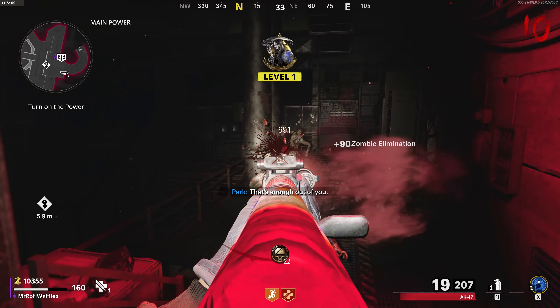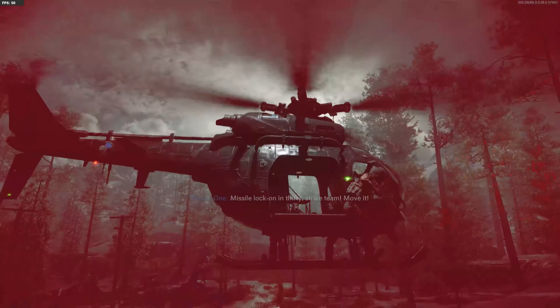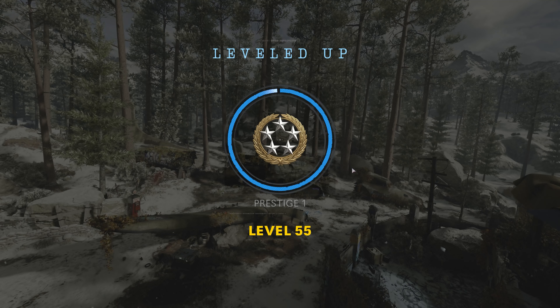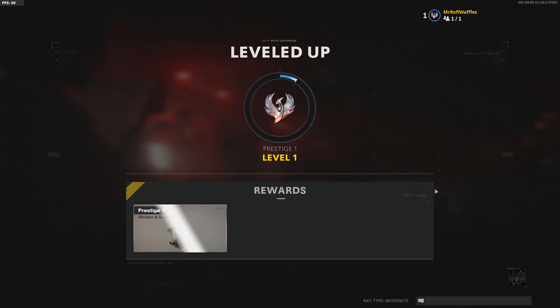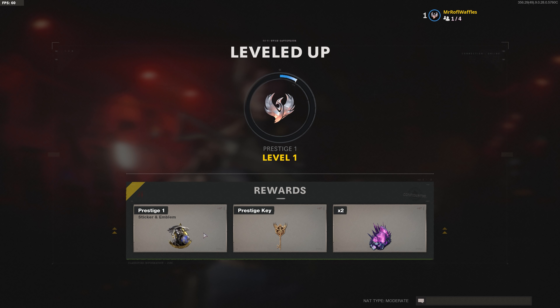There is what level 1 of your new prestige looks like when you get it in the game — pretty snazzy stuff. I'm going to exit this game and check out the new menu. You've got a nice little animation here for when you level up to that new prestige level 1. You're going to get your sticker and emblem that we saw as rank 1 in the game, but you're also going to get a prestige key, which we'll be talking about in just a second.